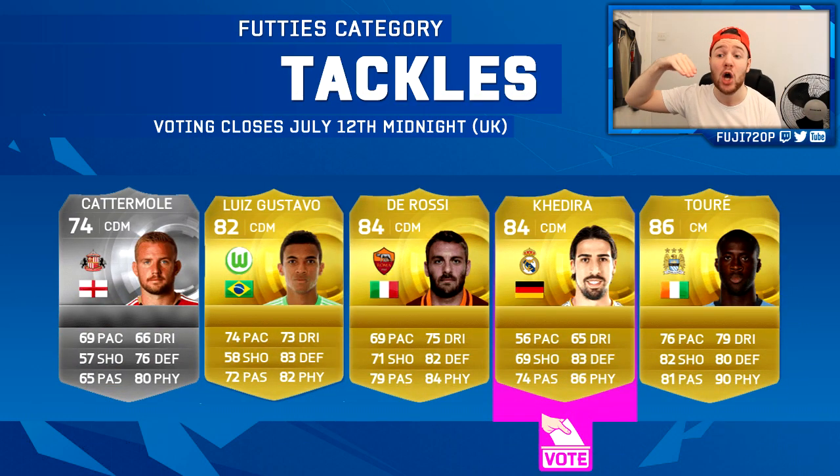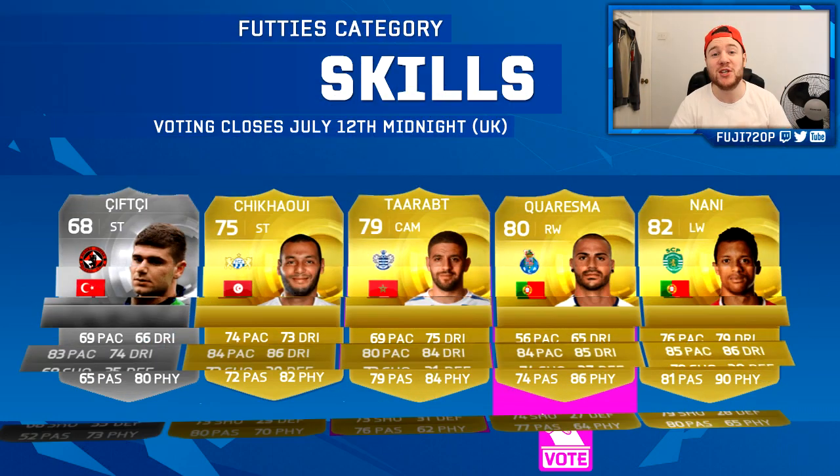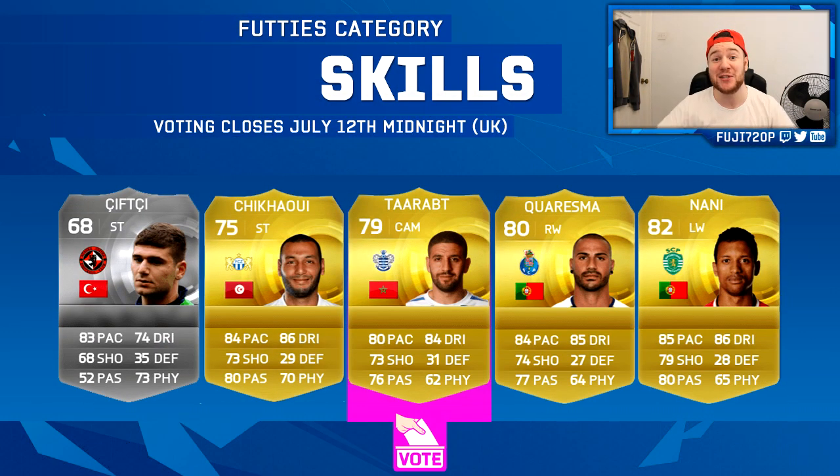The next category is Tackles — basically a player that can make a tackle and you can counter-attack off it and score. The options are Camacho, Luis Gustavo, De Rossi, Khedira, and Yaya Touré. Seeing as Yaya Touré's already had a Man of the Match card and De Rossi isn't the best this year, I went for Khedira.